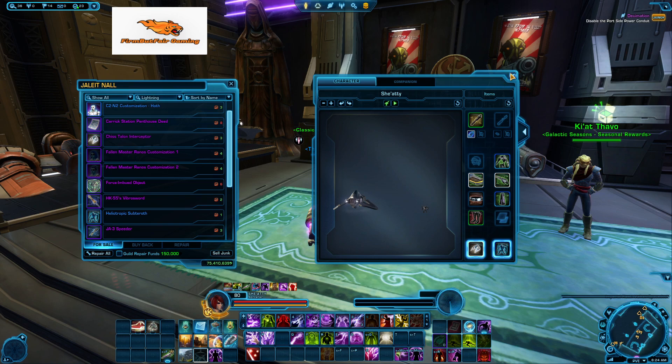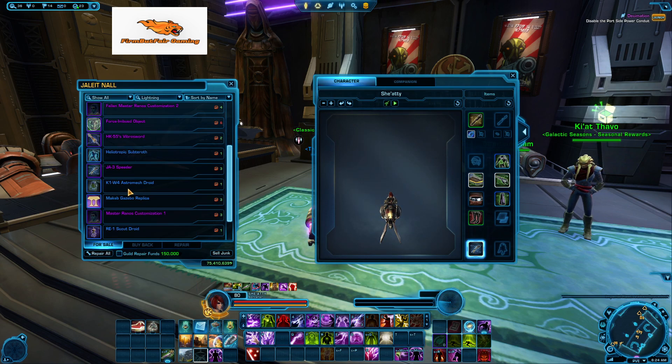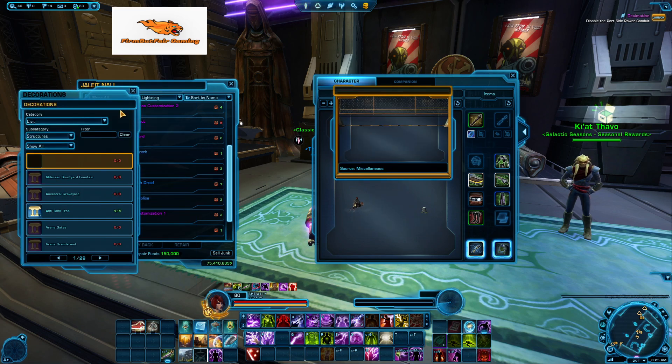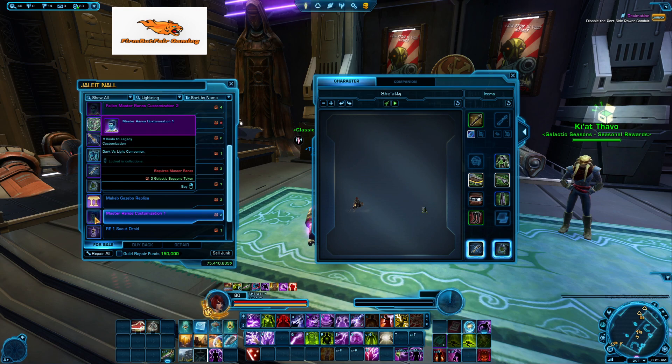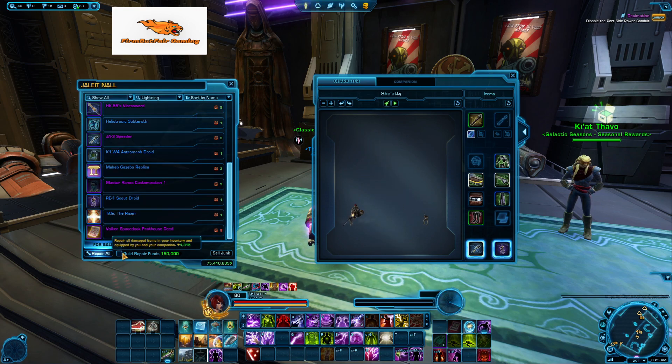You can get your little pet if you need it. The JA-3 speeder — as always when it comes up, I don't recommend getting this one unless you're absolutely in love with the colors, because you can pick up a speeder almost identical for a lot less just on the GTN. You can also get the gazebo for a deco if you don't have it and you're into that. Another customization for Rhaenos and a scared droid, and title along with the other Pento's deed.